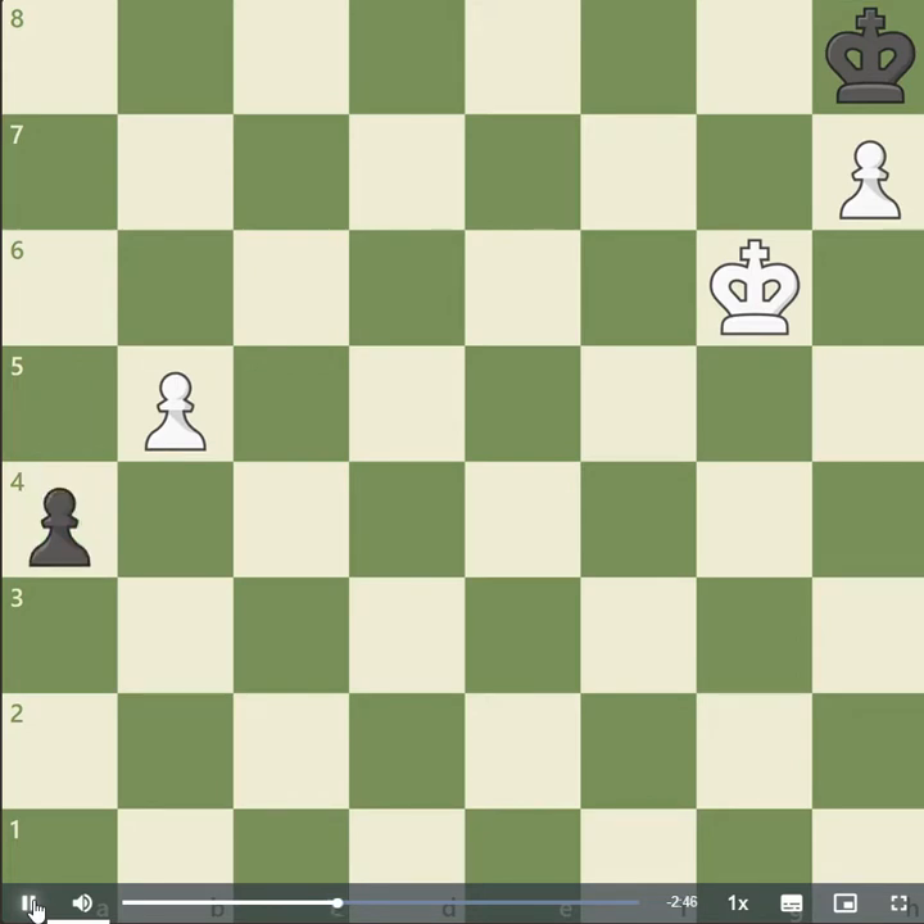After a4, b6, a3, b7, a2, b8 equals queen — checkmate!